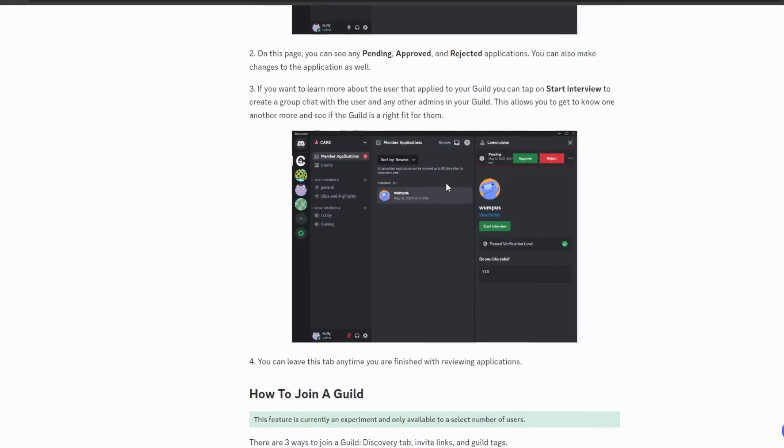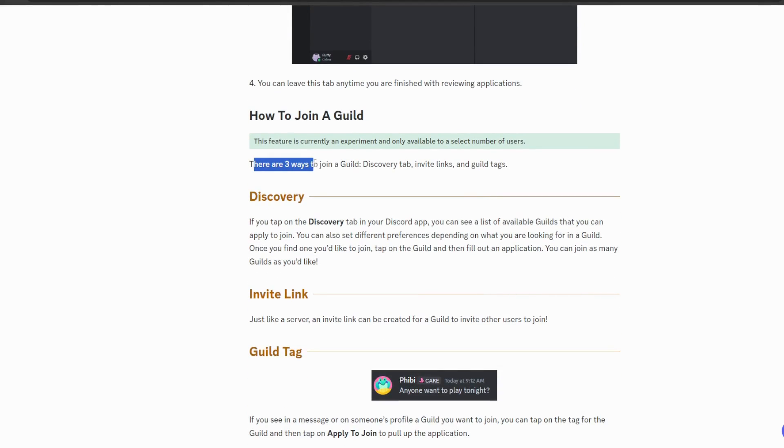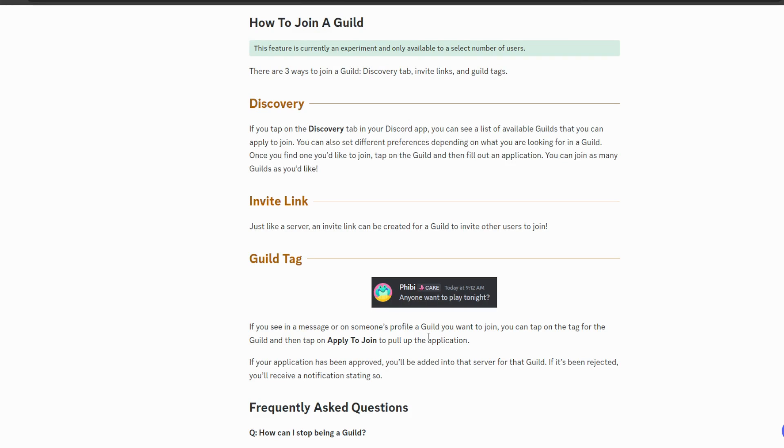The last part covers how to join a guild — there are three ways: the discovery tab, invite links, and guild tags. The discovery tab will eventually show a list of available guilds, though currently none are listed there yet. You can also use a simple invite link just like any other Discord server, or click any guild tag to pull up the application and apply.